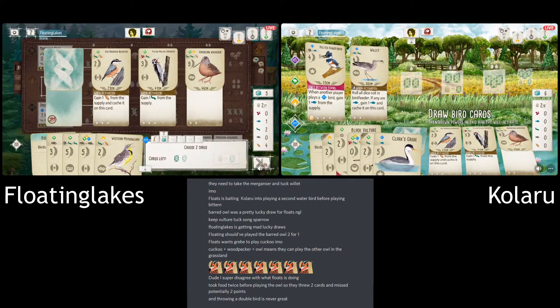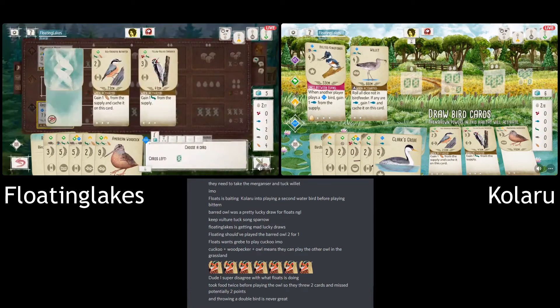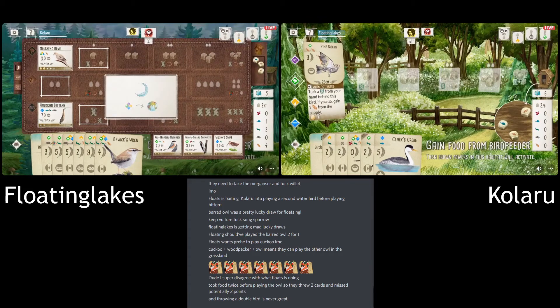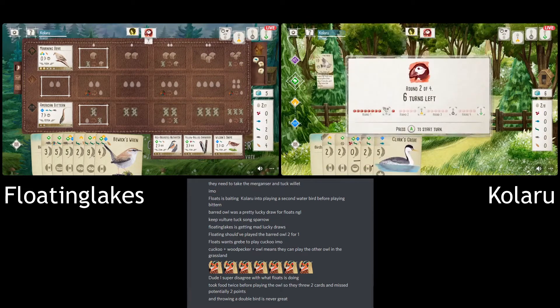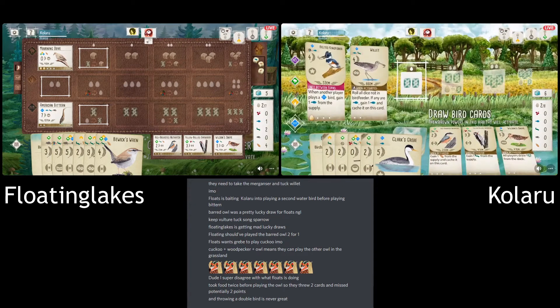I guess what they're thinking is if they get a free fish, they get five points, kind of free for it. Still ignoring the Nuthatch. No one wants the Nuthatch. And it's just not working out — even with the Meadowlark, they don't have a ground nest. The nest type is just not working out for Floating here.